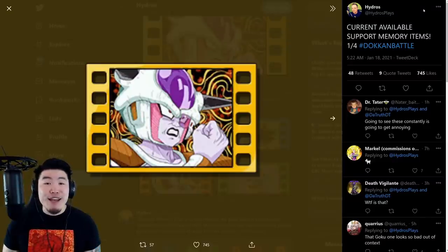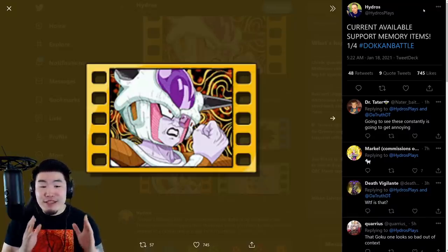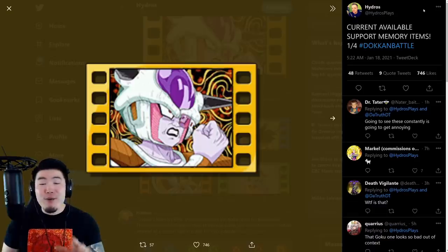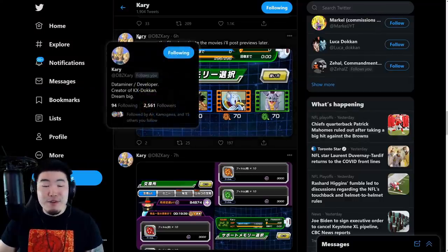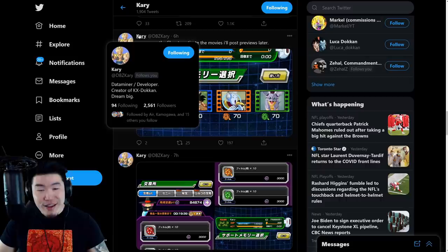Hey, what's going on guys, welcome back to another Dokkan Battle video. Since the last video we got a lot more information about this upcoming support memories — or support item memories — that's going to be dropping on JP for their sixth anniversary. I wanted to share this info with you guys. Quick shout out to Hydros on Twitter as well as DBZ Carry for posting all the information as well as some animations which we'll take a look at in a second.